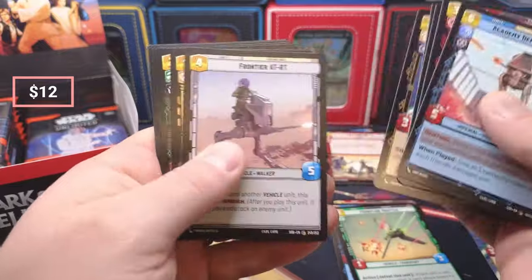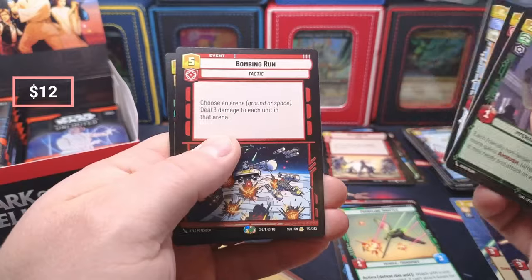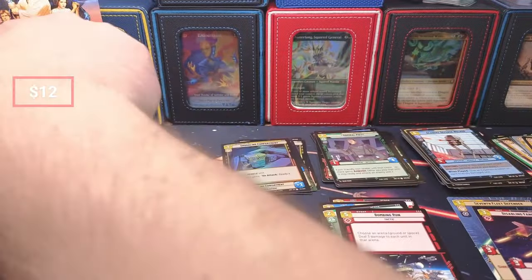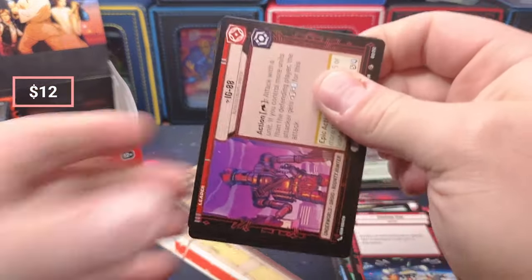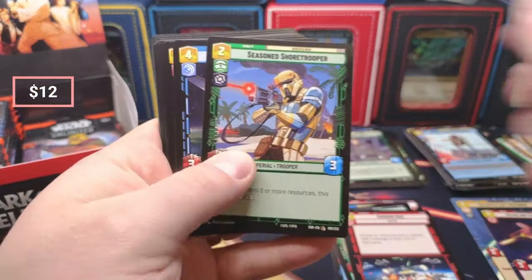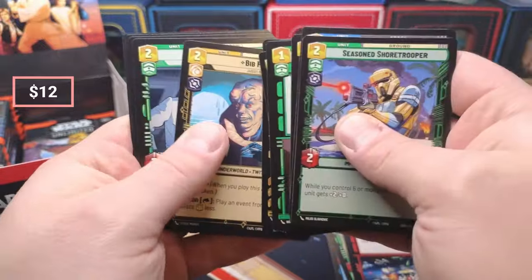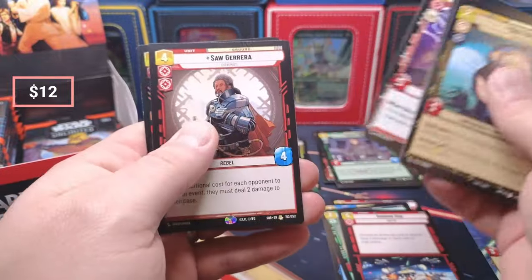Surgical Seventh, we got the Admiral, Bombing Run, and a Smuggling Compartment. System Recruit. Bib — Bib's running in my deck, I got two Bibs. And a Saw.